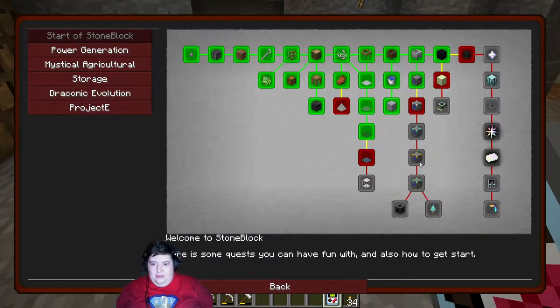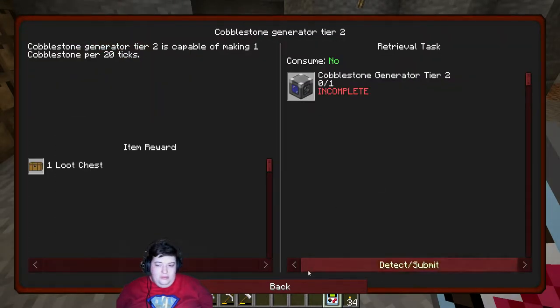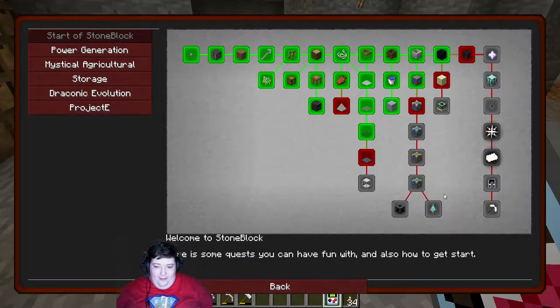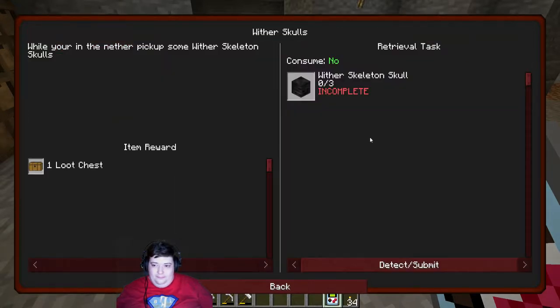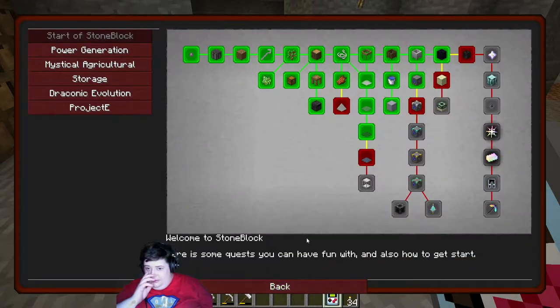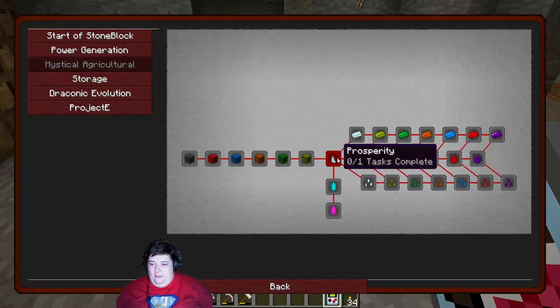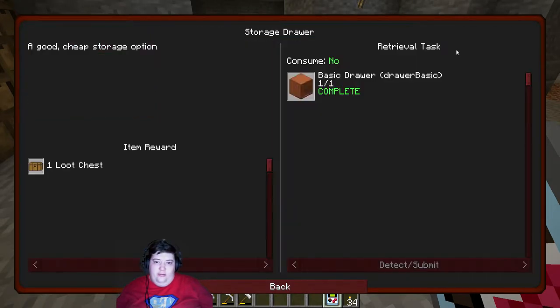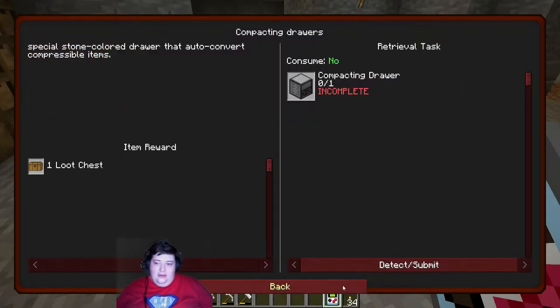So let's find another quest to do. We could probably do this, to be honest, if for some reason you just wanted to get it done. Need three wither skulls — I'm not going to get that anytime soon. We're not quite at power generation, and we're definitely not looking at agriculture. We did the storage drawer, so I guess now we're working on a compacting drawer.